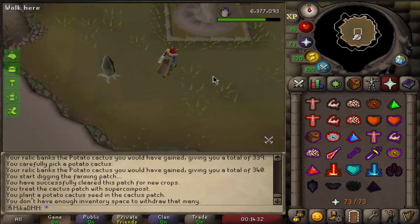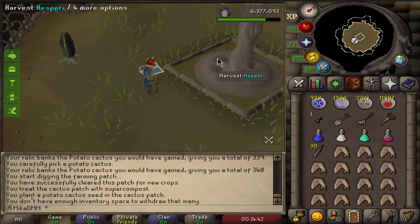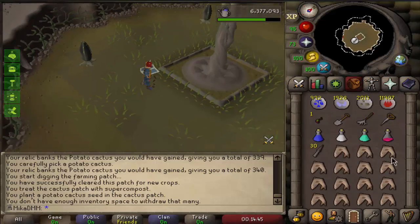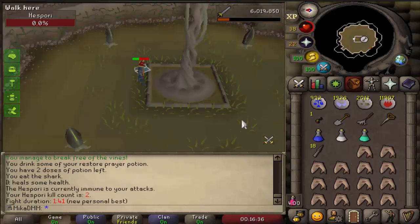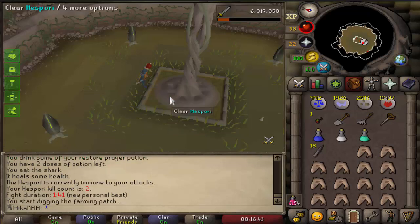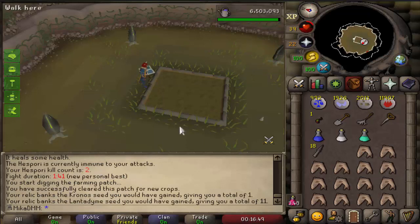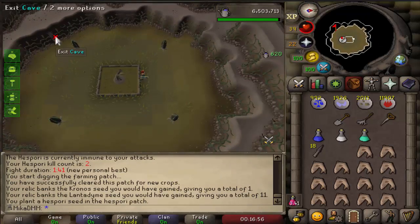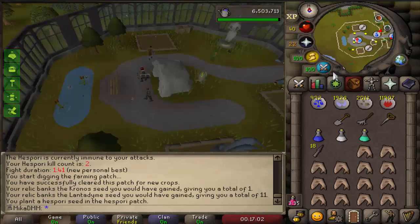The Hespori is finally grown on our main account as well. We are getting very, very close to 2,000 total, so I think that's what I want to reach today. But first, let's go ahead and kill this Hespori. I don't know how hard this is going to be without the PVM relic, but it should be fine — I'm just going to pot up and it should be pretty simple. Very nice. Absolutely the one thing we want from here is the bucket — that would make everything so easy. Unfortunately we have no idea what we get here. Chronos seed and Lantadime seed, because last time that was not an actual thing and I thought I got nothing. But it goes straight to your bank. So we're probably just going to plant this chronos seed and go ahead and do some slayer. There we go — 96 hit points and just one more level to go for 2,000 total.